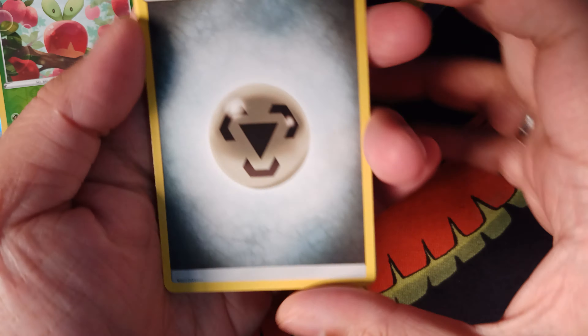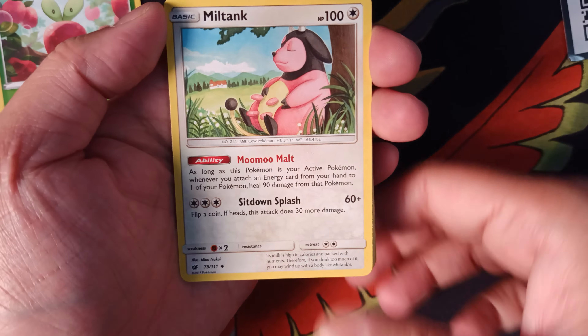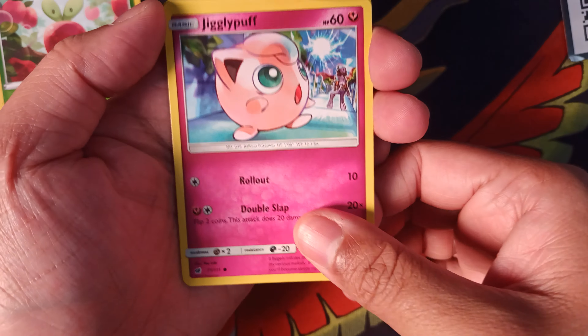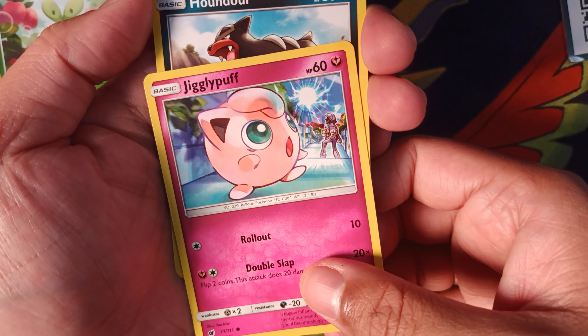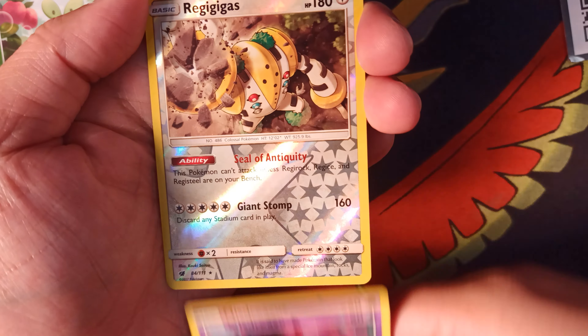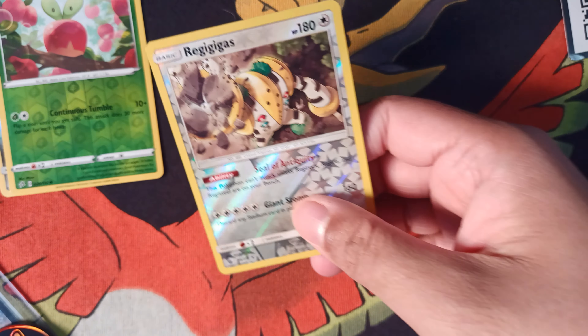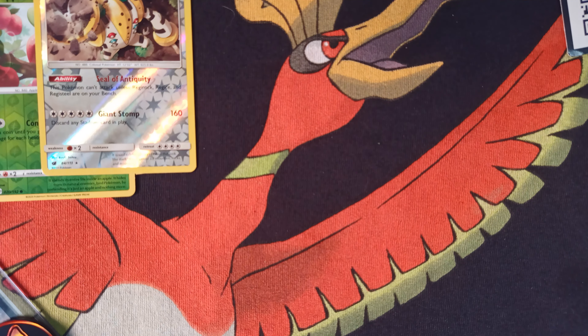We're chasing the Hyper Rare Gyarados. That's cool — that's like the Ultra Beast in the background with the Jigglypuff. And then Regigigas and Mamoswine. I actually like this evolution too. Not bad so far.